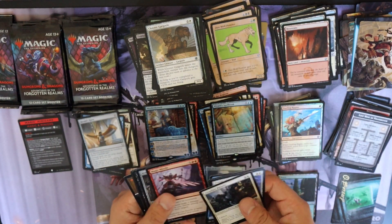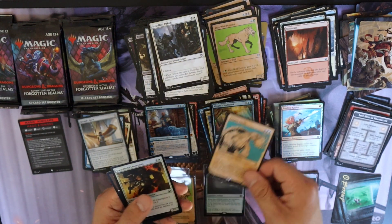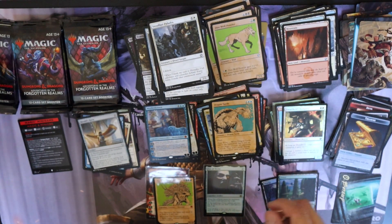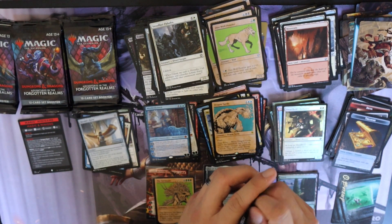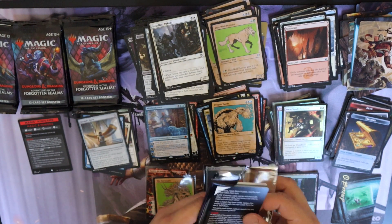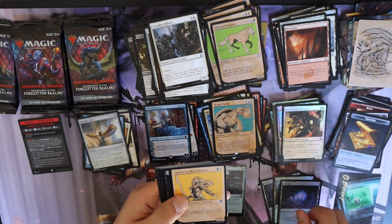Dragon Turtle in our special frame — a Dwarf and a Treasure. I haven't seen a Treasure Coast — I'd really like to see that land. We also haven't seen that many of the lands. Are we looking at about three rare lands per box?